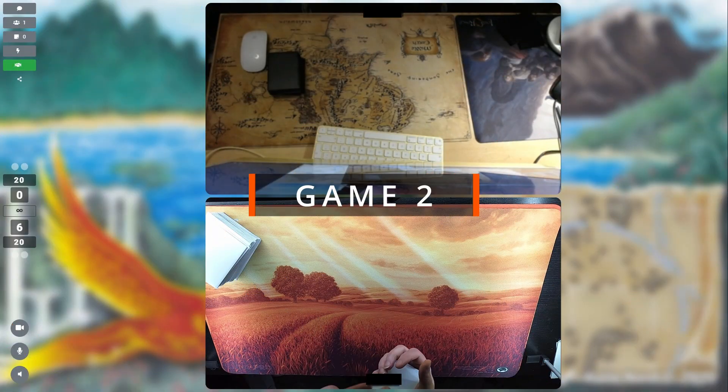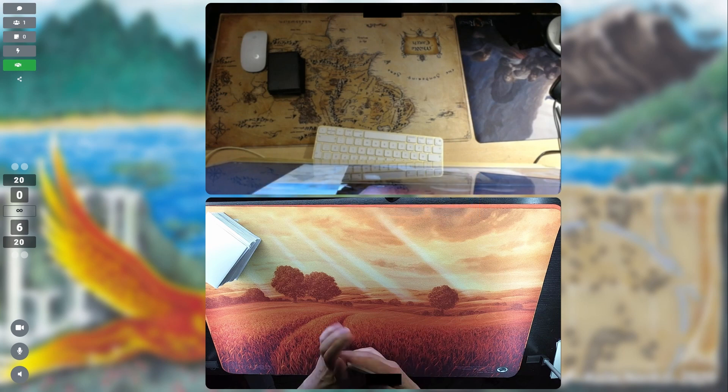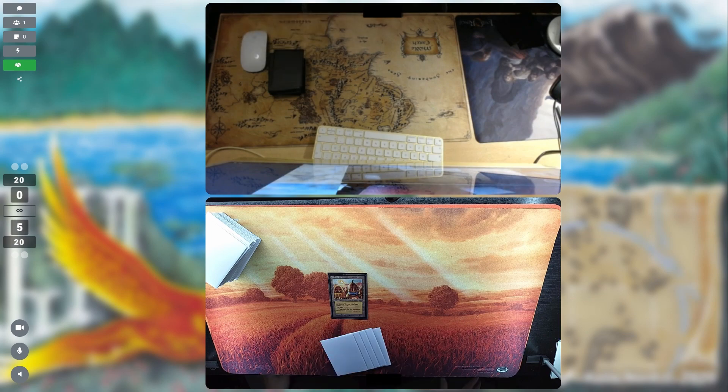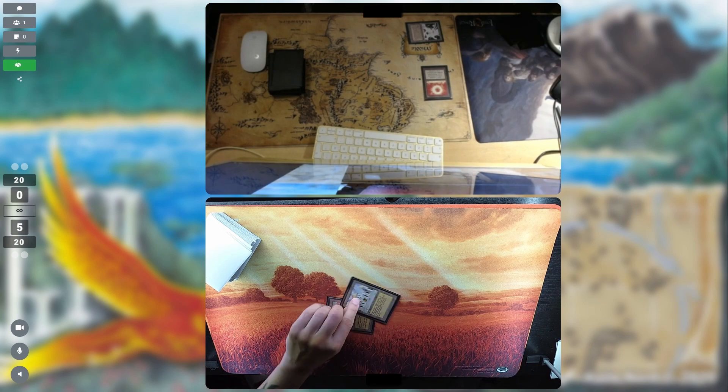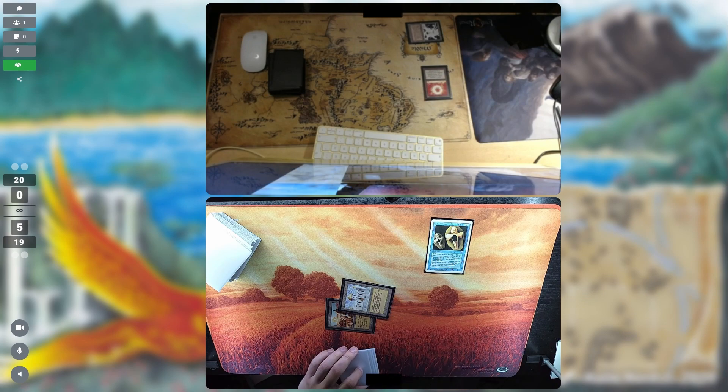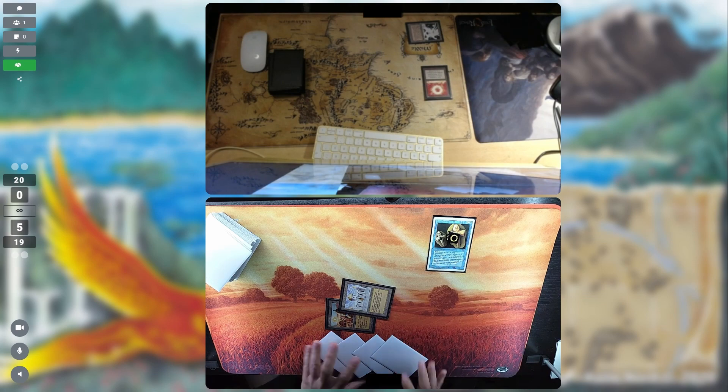Game number two and I'm on the play. I decided to go with an even more aggressive sideboarding: bringing in Copy Artifacts and Divine Interventions, taking out Counterspells and Balance and Recall — it was a bit too slow. Starting out both players mulliganed once. My hand was pretty nifty, looking at a few Suchis and a Copy Artifact. No fast mana, but the opponent's Sol Ring is going to save me — taking one damage from a City of Brass and it is a Copy Artifact targeting the Sol Ring, getting a mana rock of my own.